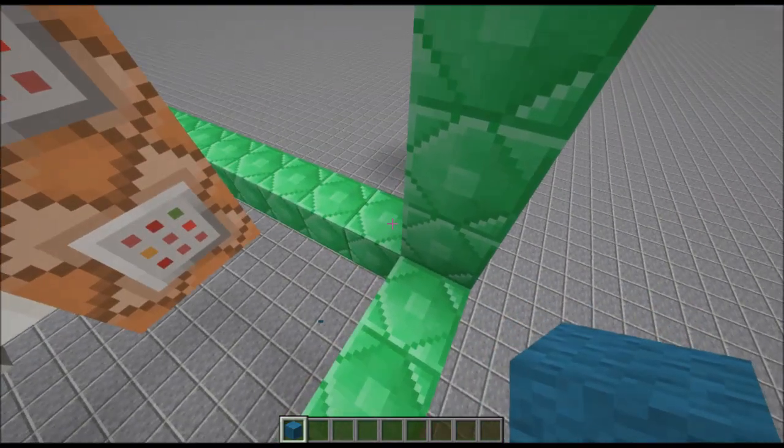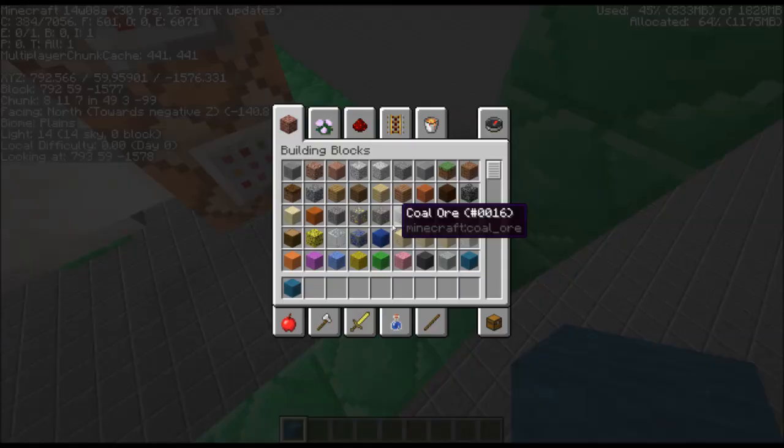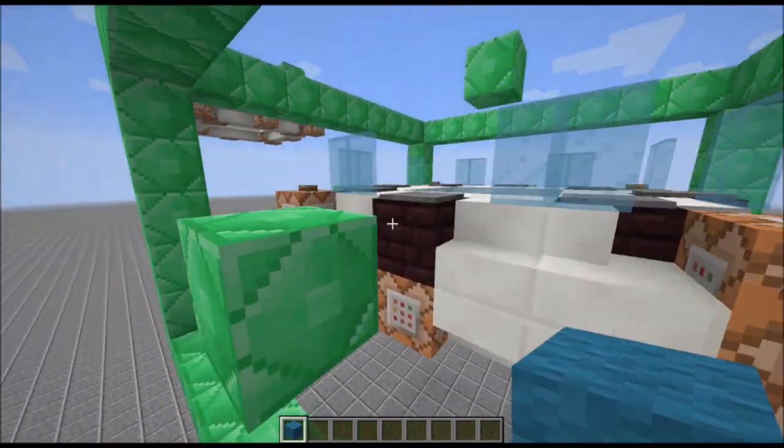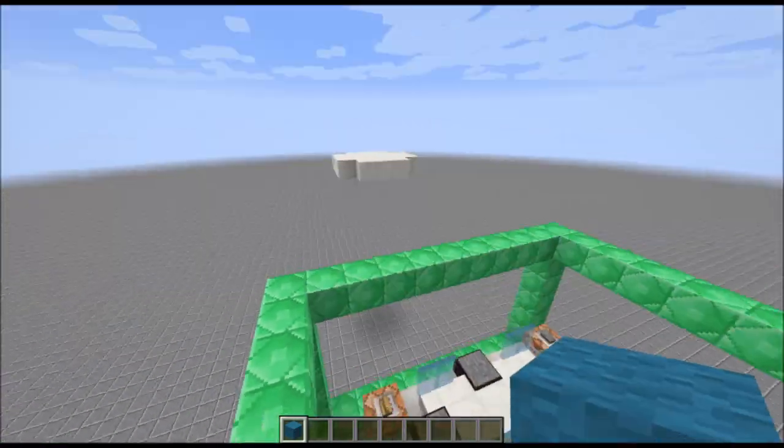In the commands I have X, Y, Z one and then X, Y, Z two. A cool little feature in 1.8 is if you look at your coordinates and look at a specific block, you can see right here it says 'looking at' and it gives you the exact coordinates of the block that you're looking at.